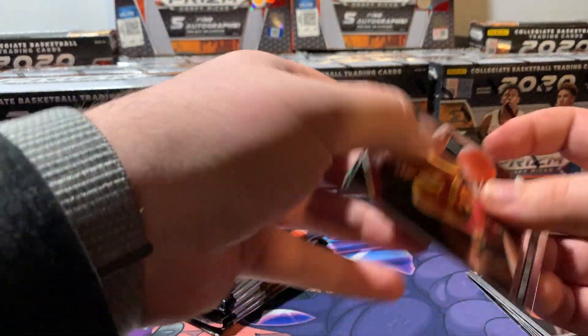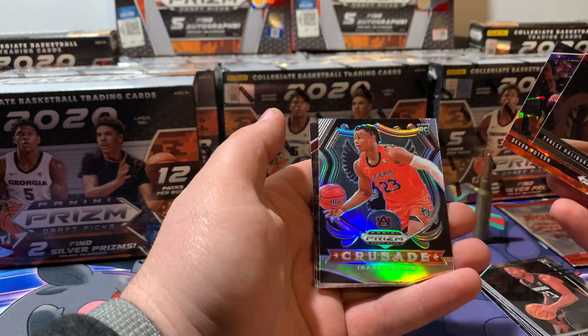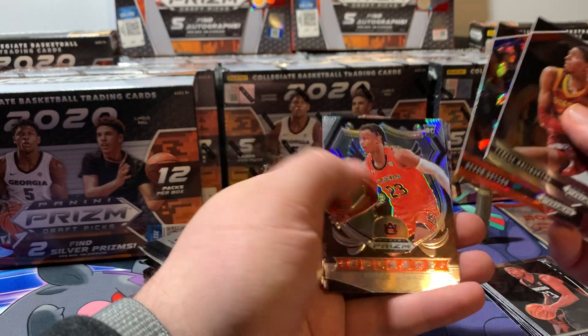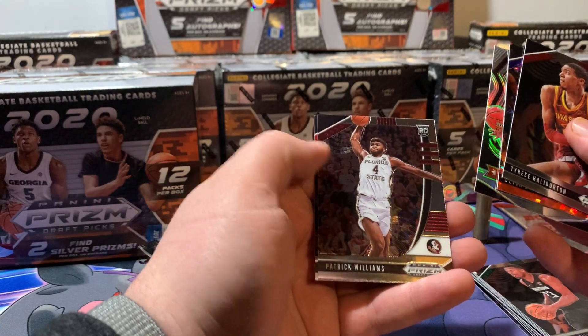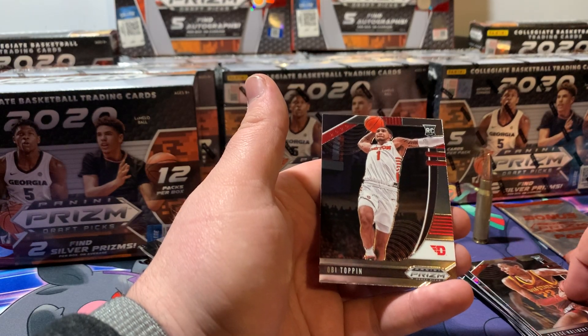All right, we got Tyrese Halliburton, Devin Dotson, Isaac Okoro — silver — Patrick Williams, and Obi Toppin. There we go, we got Obi.